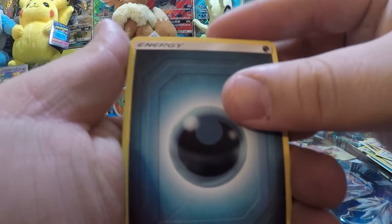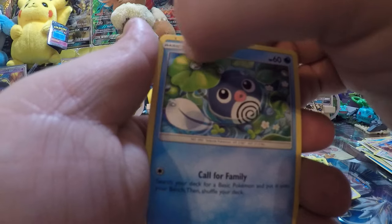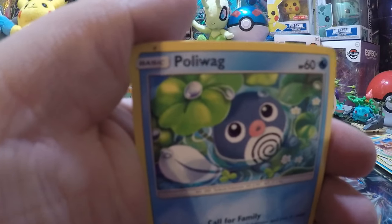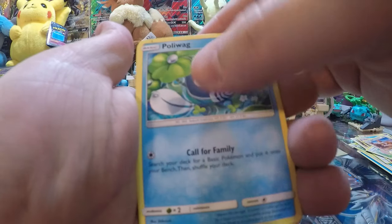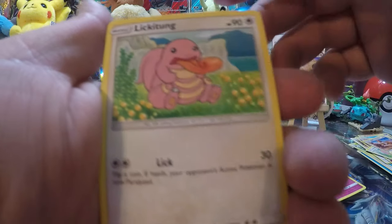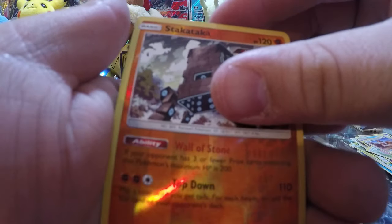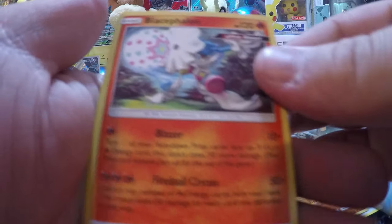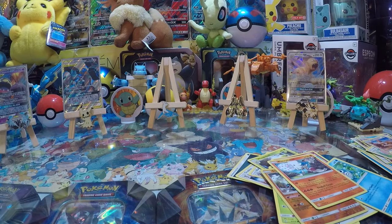Second pack: Energy, Dodrio, Raticate, Weeping Bell, Poliwag — there's a little smudge on that card, might be a misprint. Spritzy, Lickitung, Venonat, Spearow, Stack Attacker Reverse, and Glacephalon, non-holo rare. Yeah, we're not counting holos, just GXs and above. So she has one GX, I have four GXs.